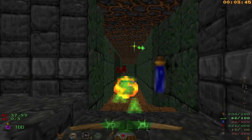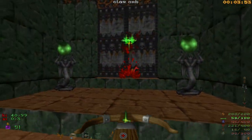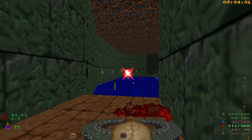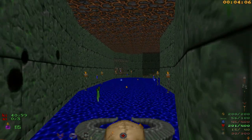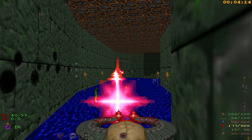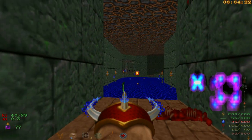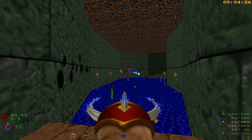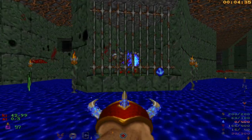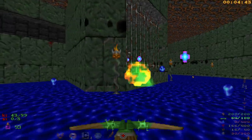Down we go, through this hallway. Take out the gargoyles and watch out for the Ophidians — and a gargoyle over here as well. We'll use some Hell Staff on these guys. They're stubborn. Let's go with the Dragon Claw instead — I'm wasting Hell Staff ammo. There are also a couple more Ophidians in this cage. We're just going to spend some time building up some Dragon Claw ammo; that's not a problem.